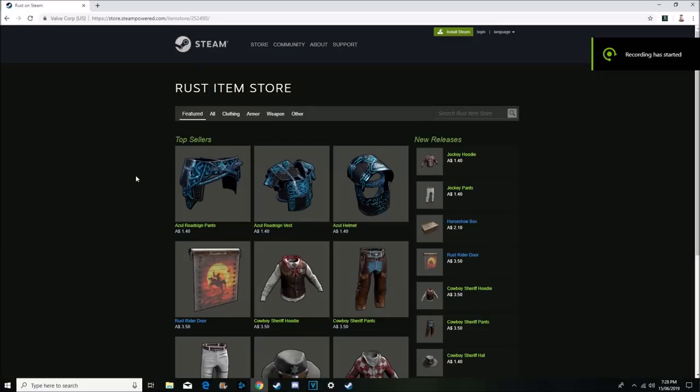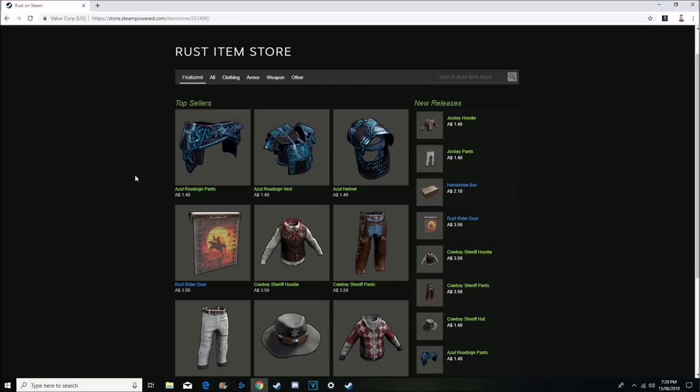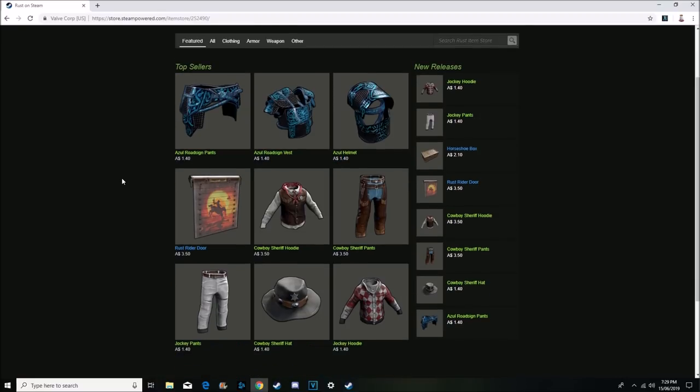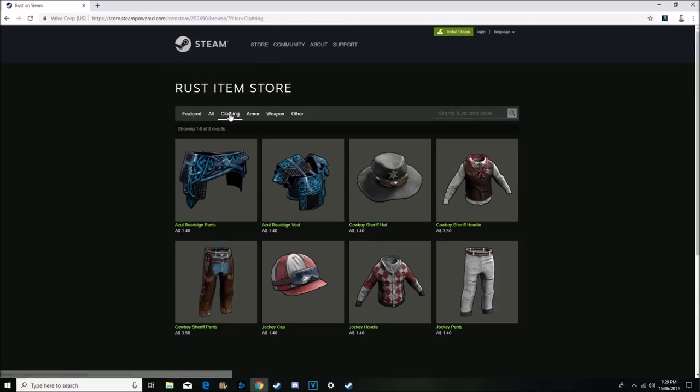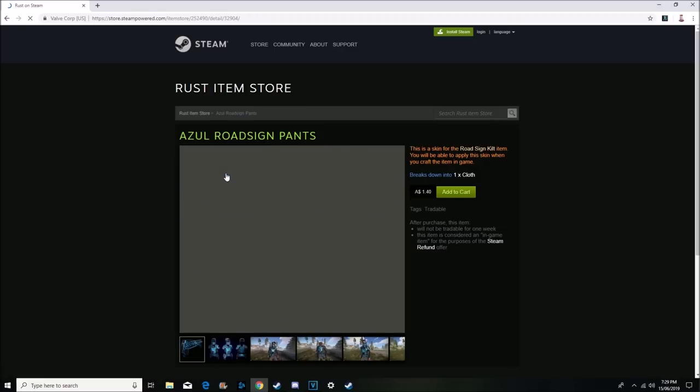What's going on guys? So Mighty back at it again with your weekly Rust skins videos. Today as you guys can see we've got the Azul set released for this week. We've also got some cowboy stuff which I'm personally not a fan of, and then we've also got some Shadowfrax stuff, so this is gonna be pretty interesting. We'll start off with the clothing — there's quite a lot so we're just gonna run down with the Azul set first.